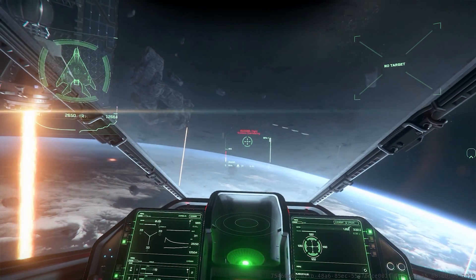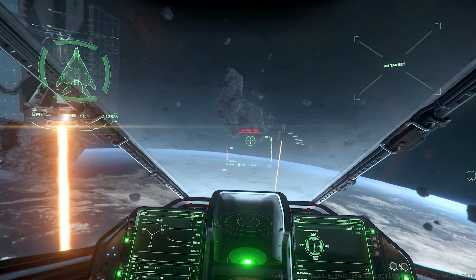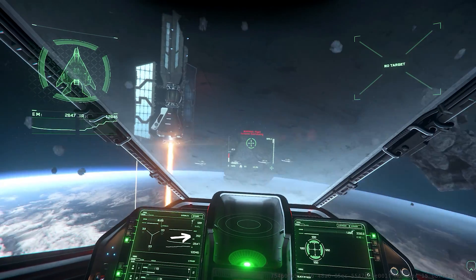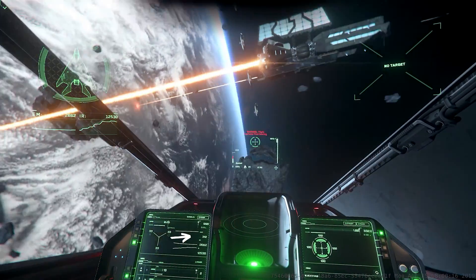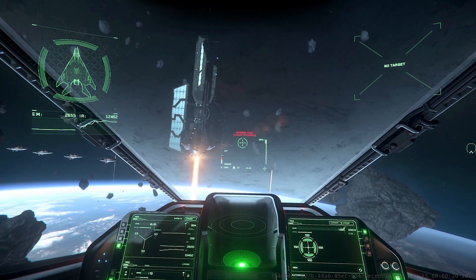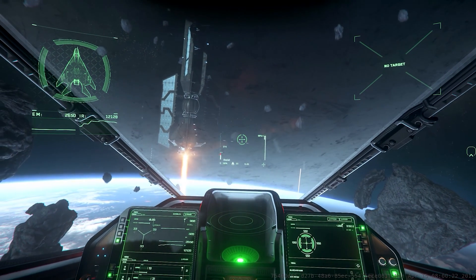The heat value on the heat page has helped me notice when my ship engines are overheating. For example, in the Arrow, when the heat value gets close to 307, my ship warns me of heating too much. And if I hit that value, the engines shut off until it's cooled.